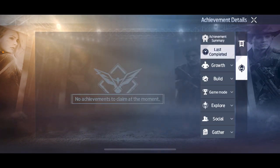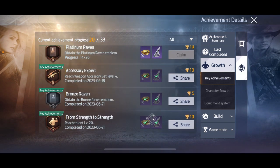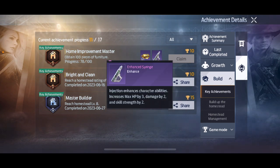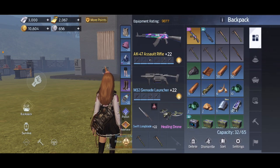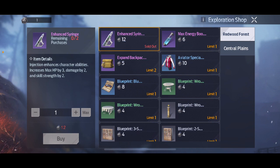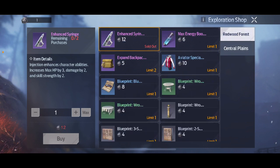In your achievements, when you complete things you get enhanced syringes which increase your max HP by 3, damage by 2, and skill strength by 2. Try to complete achievements as much as you can — there are easy ones like obtaining 10 pieces of furniture. You can also get enhanced syringes from your exploration points, and this boost is permanent, so try to get as many as you can because it will permanently help boost your character.